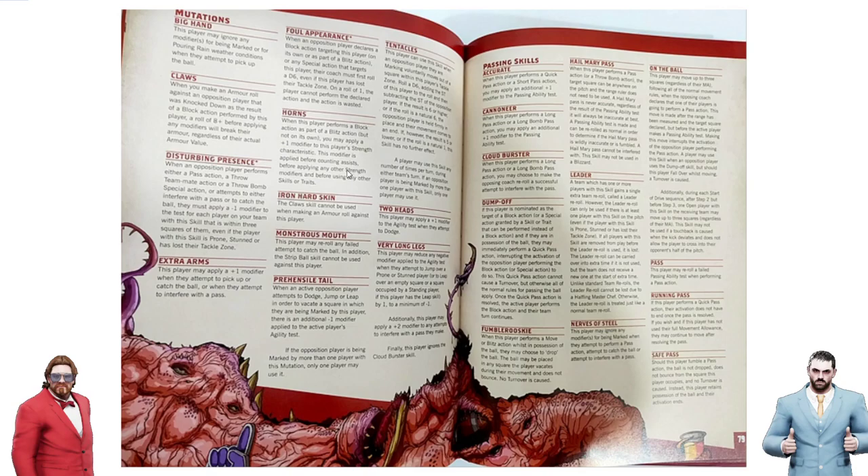Horns: applied plus 1 when you Blitz, before counting assists or Dauntless or anything — exactly the same as it was in Blood Bowl 2016. So most skills haven't changed, only Claws nerfed. Iron Hard Skin — Claws cannot be used against this player. It'll be interesting if anybody starts with that, like maybe Orcs. But Black Orcs don't have it, Dwarves don't have it. Maybe Bull Centaurs or Lizardmen could have it, but it looks like nobody's going to start with it — so nobody's going to take it because it's rubbish.